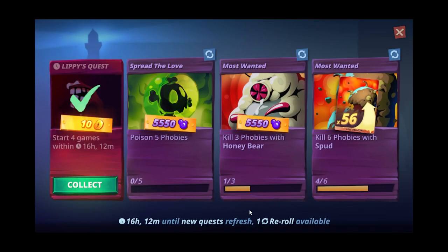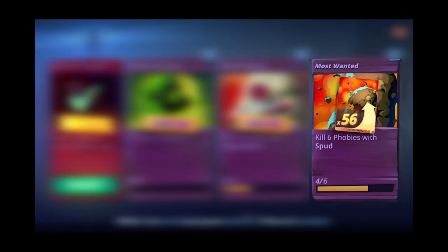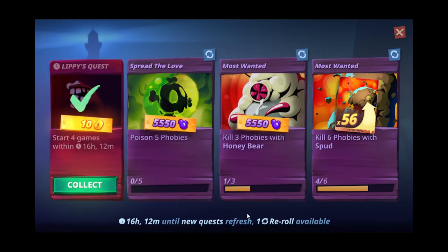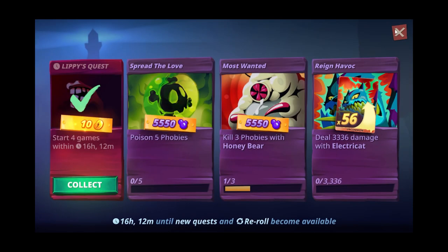Every day there are four available quests. The first quest is always the same: start four new games for 10 coffee. The two middle quests always give experience, and the last quest always offers phobia cards, which are essential for upgrading — I recommend refreshing it for a chance to get cards for phobies you use most. You can only refresh one quest per day. Always try to complete quests daily, as failing to complete them means no new quests spawn the next day.